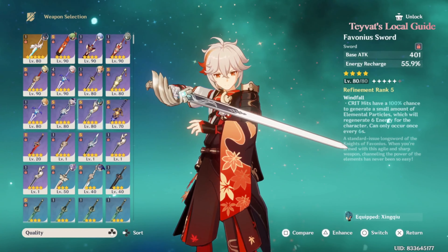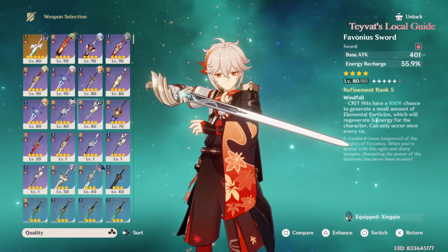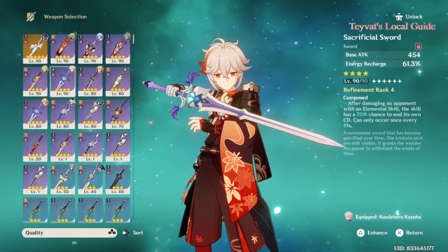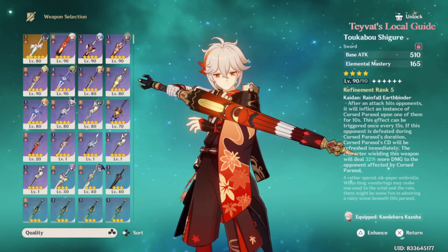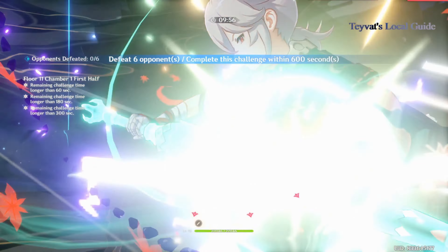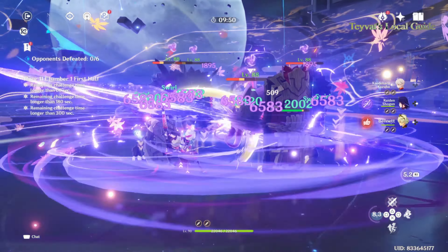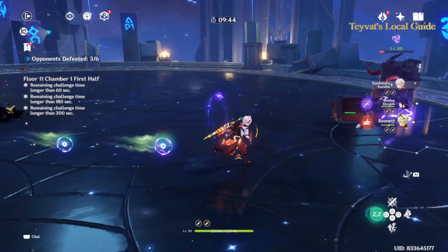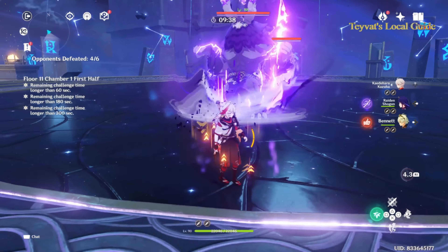You might wonder why not use Favonius Sword since it's better for generating elemental particles. Energy recharge is not really an issue on Kazuha — I'm using the Sacrificial Sword because it can reset the elemental skill cooldown, and Kazuha depends a lot on his elemental skill. Now let's try it with the elemental mastery sword.